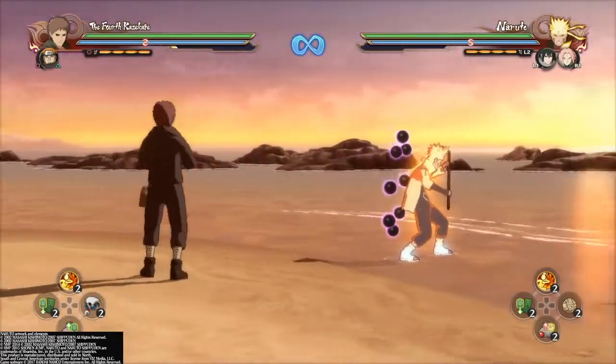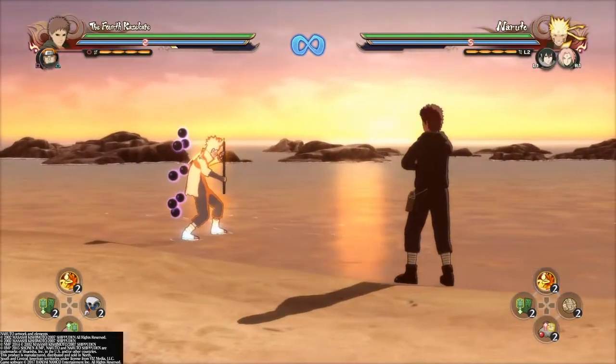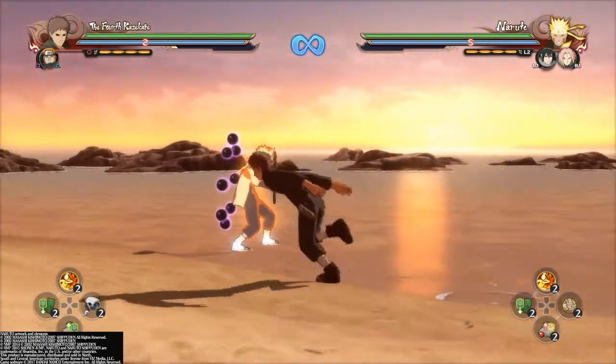What's going on guys, Hokage here. In today's video we have the Razagod, or the 4th Kazekage, whatever you want to call him. Strong A tier character, so let's get into it.